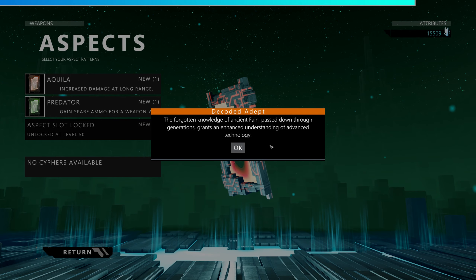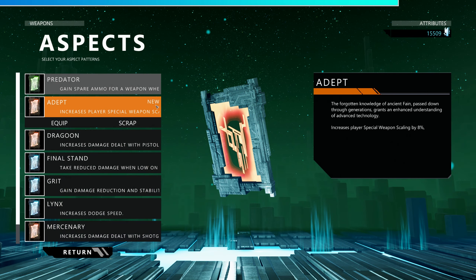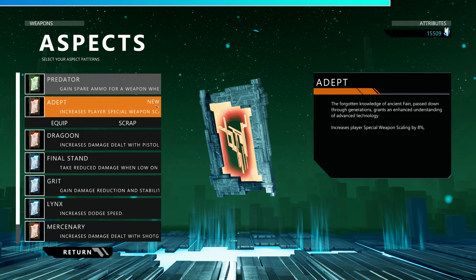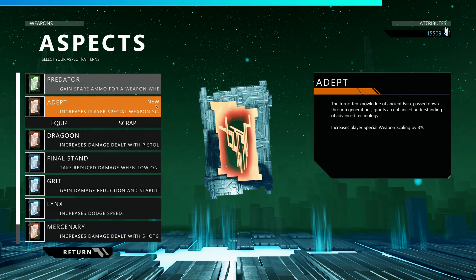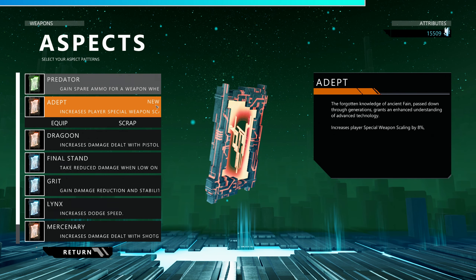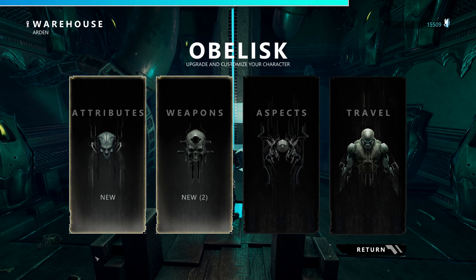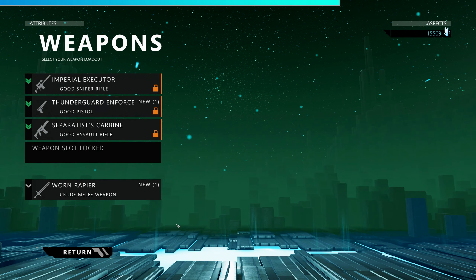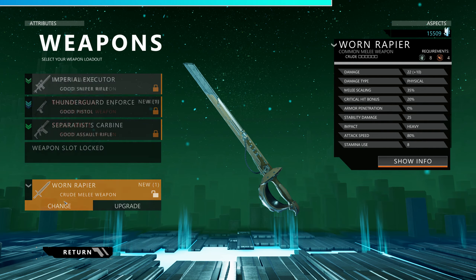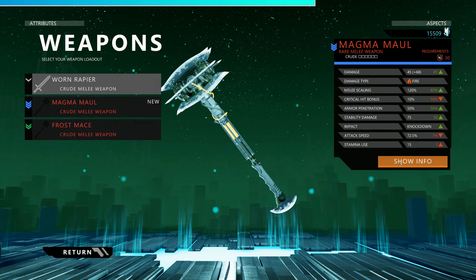I don't remember what Adept does — increases special weapon scaling, so that's kind of important. It's kind of hard to come by ways to boost elemental damage in this game, and special weapon scaling is one of those ways. Anyway, let's take a look at that Magma Mall.